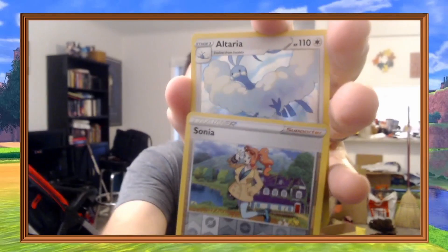Fourth pack: Reverse Sonia and an Altaria. Wow. Zero for four — so we need some last pack magic.